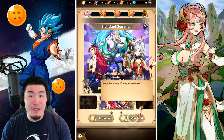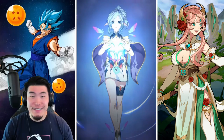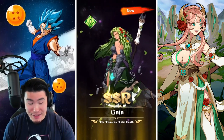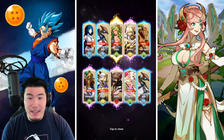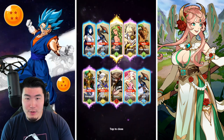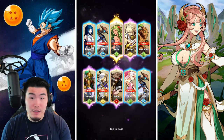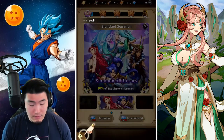Now we can finally summon for real. Hopefully we can get an SSR character so I don't have to reroll. We get an SSR character — Gaia, the titaness of the earth — and Ganesha, the god of wisdom. A couple of purple guys which are probably epic or SR rarity. So one SSR, a couple SRs, and the rest are probably Rs. Hodor and Baldur are dupes, Ganesha is new. I'll take that — if it's not guaranteed SSR, then it's pretty good.